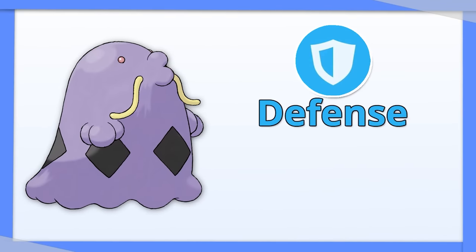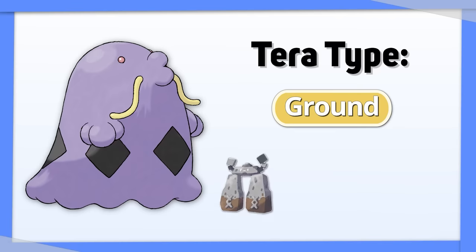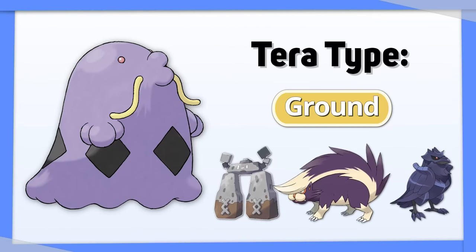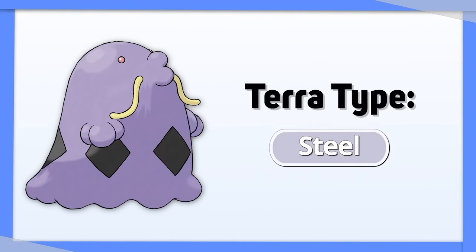Swampert is more so a tank than an attacker. Tera Ground can help you change that by allowing you to hit Rock, Poison, and Steel types, which all used to resist you. If you want to keep playing with your defense, go with Tera Steel.